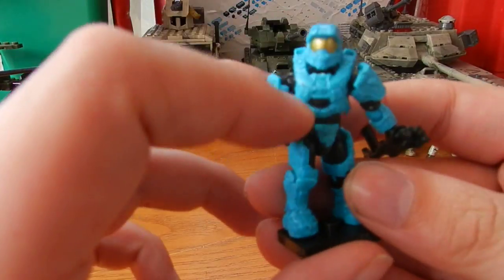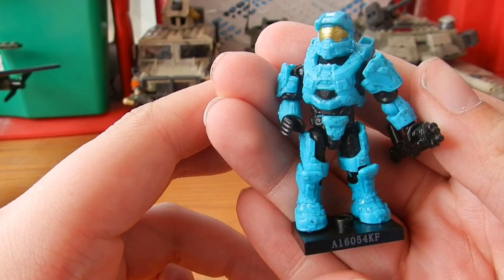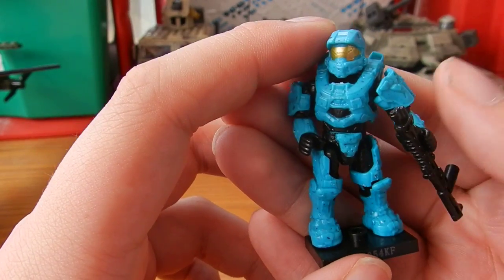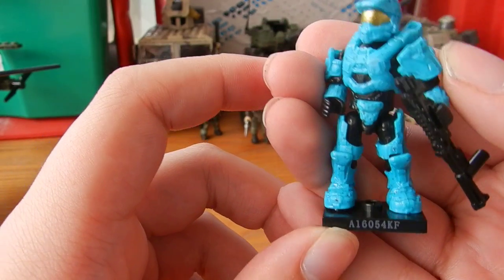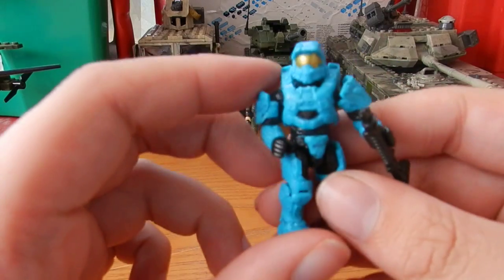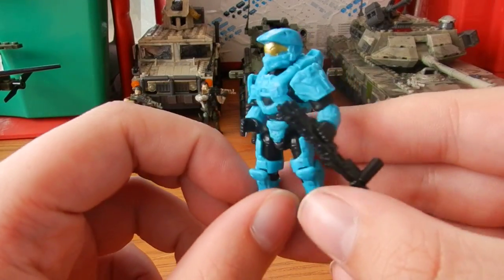So this is the Rooster Teeth Convention exclusive Cyan Spartan. Sorry it's me doing the Halo review today — Simon does not yet own this figure, so I figured I'd make a review of it. The number on the stand is A16054KF. Removing the stand, you can see it's one of the new design super articulation Mark VI Spartans.